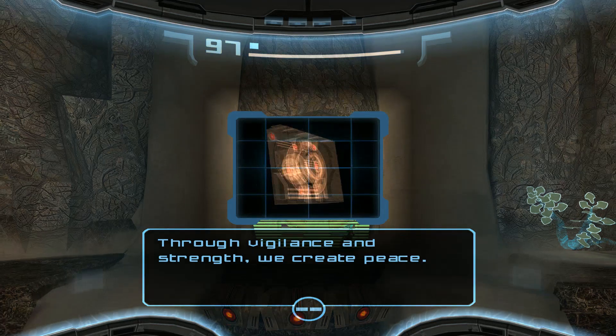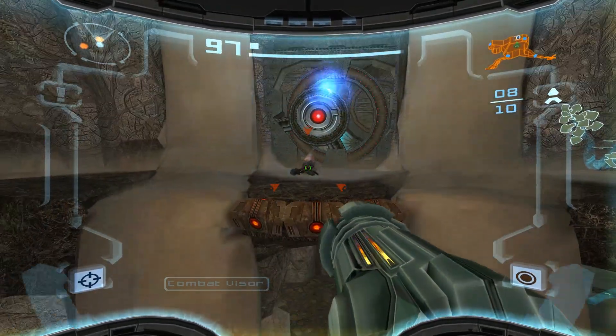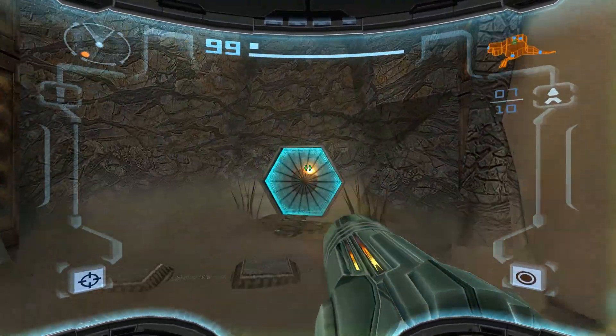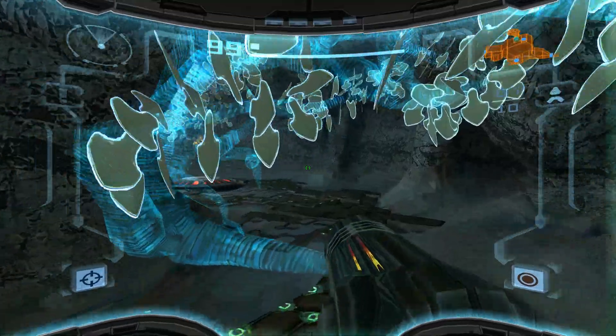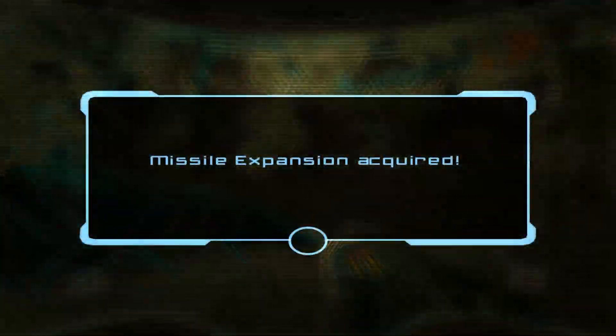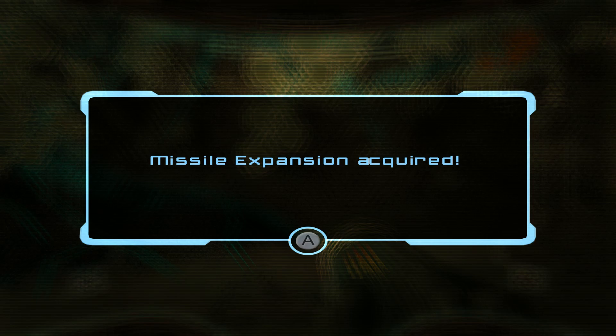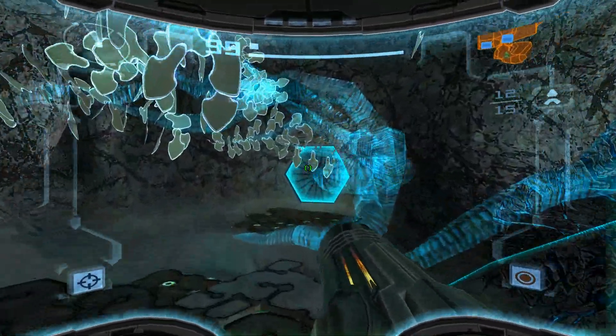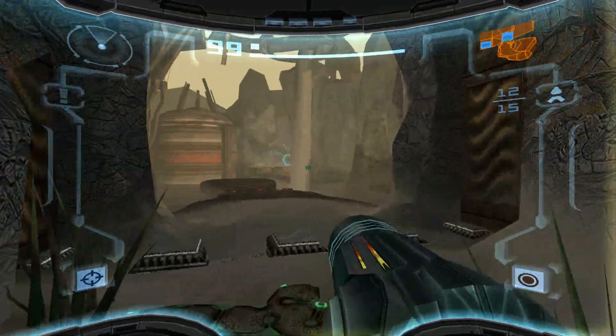Through vigilance and strength, we create peace. So now we have access to that and a missile expansion. So now we're going to go use the portal and take our first dip into Dark Aether, which can be spooky.